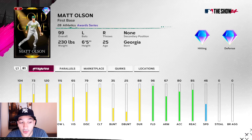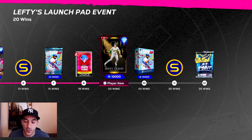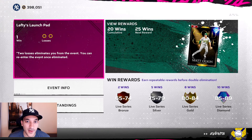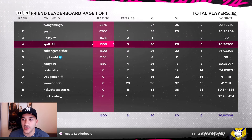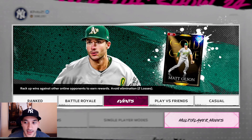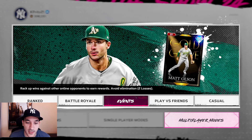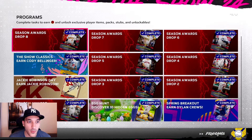We get 99 Matt Olson who has great power numbers and great contact versus righties, with okay clutch and vision, and diamond tier defense. We'll probably hold on to this card — it goes for 21 to 26k. I went 20 and 6 during the event, which wasn't a bad run, especially not using my best available cards. We were just trying to get some team affinity progress done.